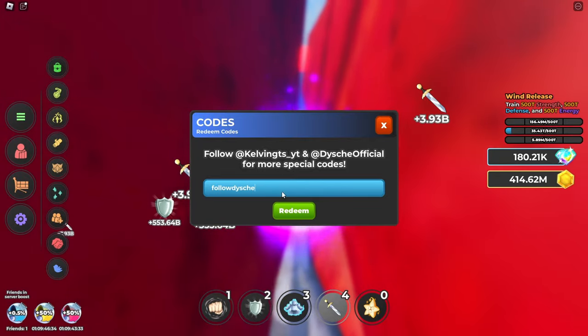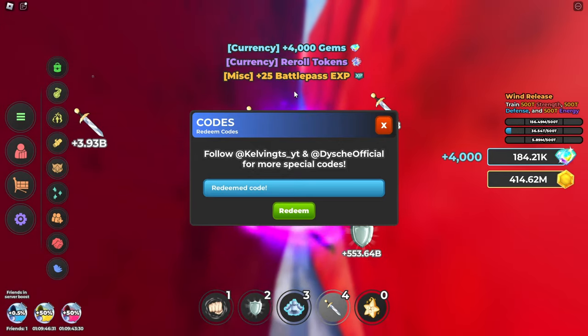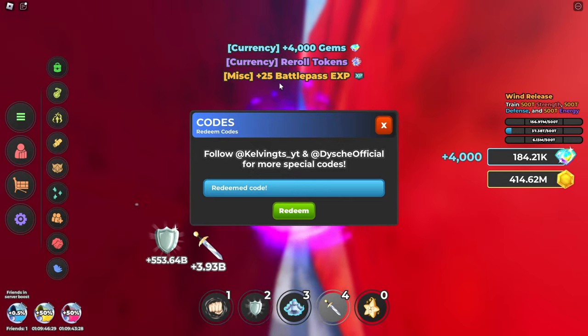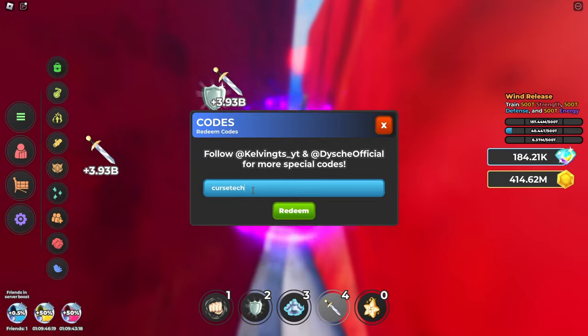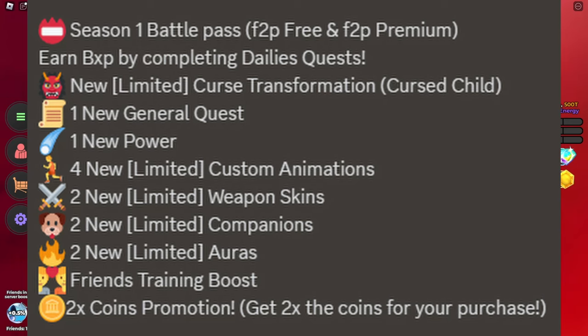And then there are three new codes. The first one is 'battle pass' — gives a lot of gems, some training boosts, follow Daishi or Daichi (I'm not sure), and battle pass XP. The last one is 'curse tech,' which gives some gems. Pretty nice.